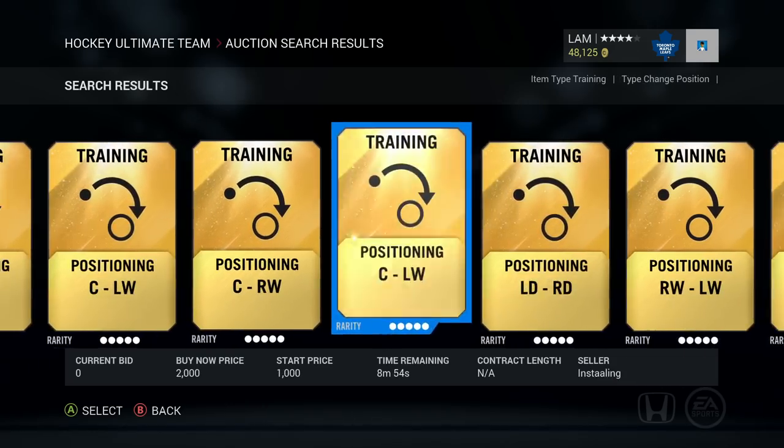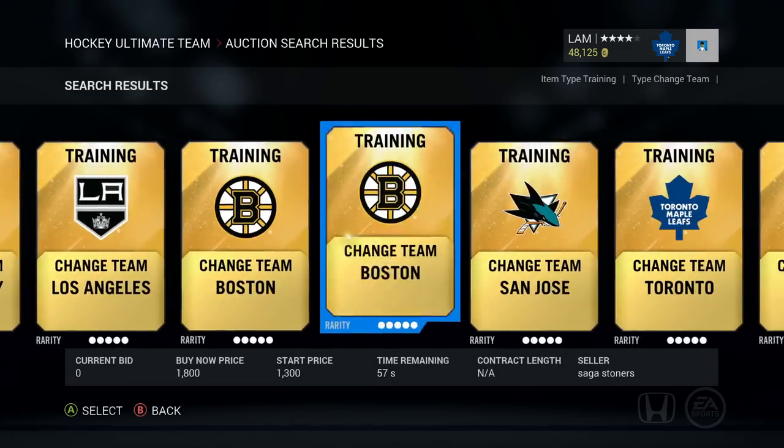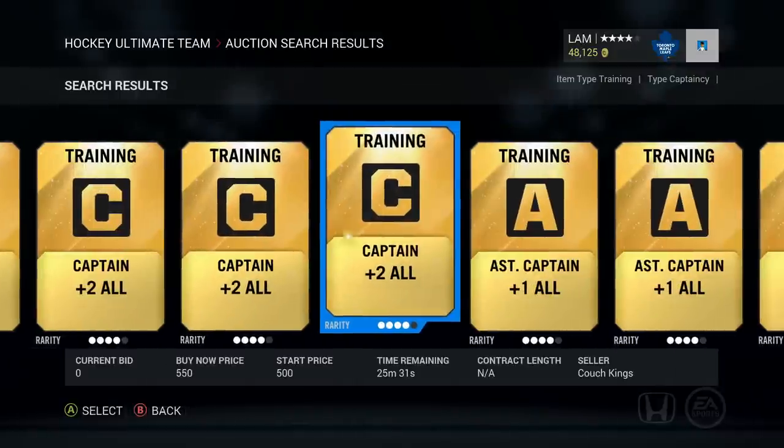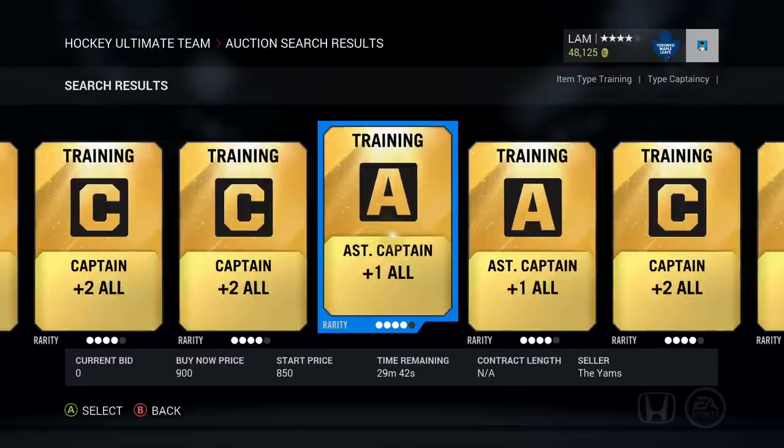Change position and change team cards are useful for building chemistry. We talked a lot about chemistry in my previous video on my channel, and I will leave you a link in the description box below for the full guide on how to get 100 chemistry. Lastly, captaincy cards are training cards which give a small boost to your best players. You can have one captain on your team and two assistant captains, so make sure to use these consumables for your ultimate team.